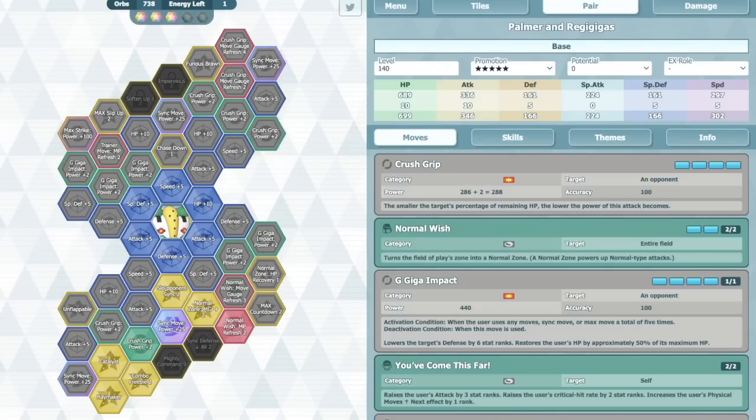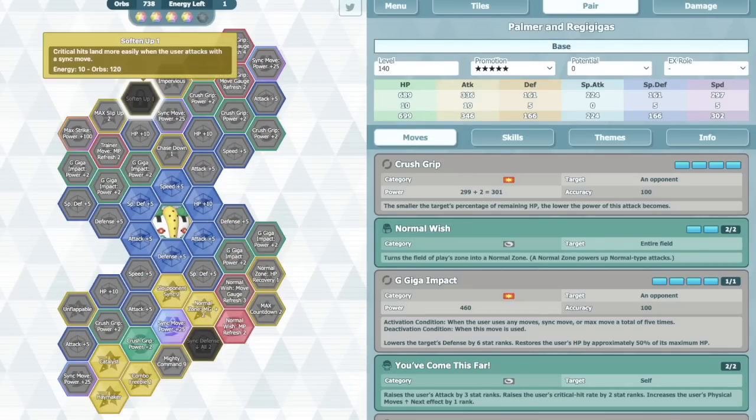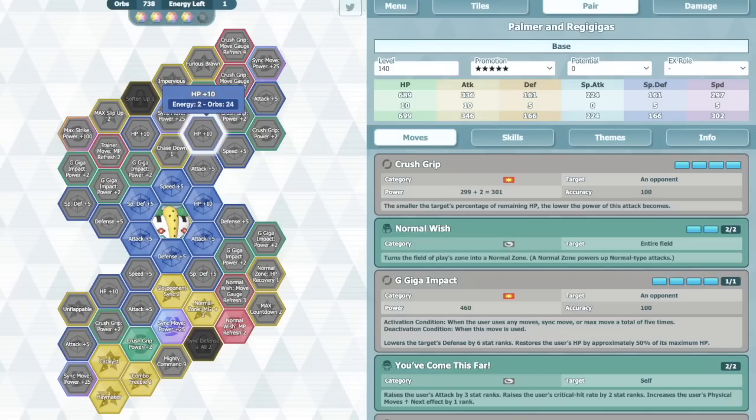It's not just damage — you've got the extra defense debuff and all that stuff as well. As for 4 out of 5 and 5 out of 5 grids, personally I don't think they're that good. Mighty Command 9 — maybe, but it's not even that big. Soften up makes your life easier, but he already gets minus-6 on his Giga Impact, so you'd only need it if they buff their defenses. Do you really need the opponent to be at minus-6 already? I don't feel like the 4 out of 5 or 5 out of 5 is really necessary, and even if you get it, it's not going to be a big factor.